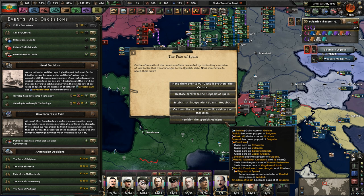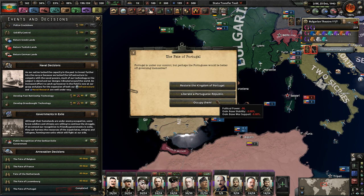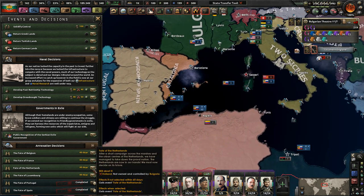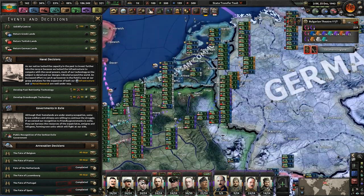We can partition the Spanish mainland — let's do that, let's partition Spain. I don't think I've ever actually done this option. Absolutely beautiful. The fate of Portugal — liberate a kingdom of Portugal. I believe we're a kingdom so I think that makes sense. Liberate the Dutch. And there we go.